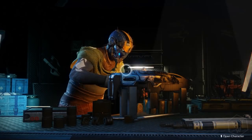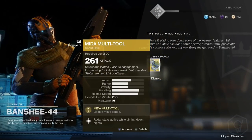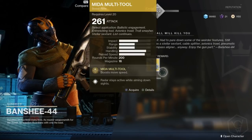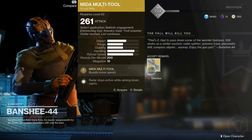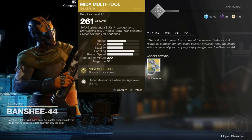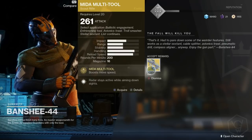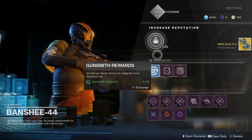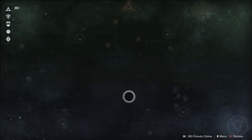So the MIDA Multi-Tool made a return. Let's start on how we actually begin this exotic quest line. It's pretty simple. There are a few things you need to do first: you need to get its little brother gun, which will make sense in a minute, and then do the quest line that actually gets you this gun. First, you need to complete the campaign, and then you need to reach level 20.